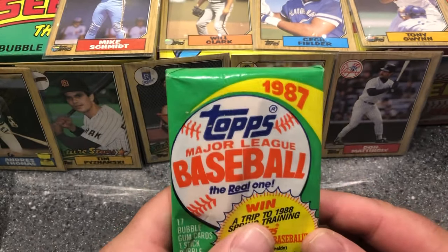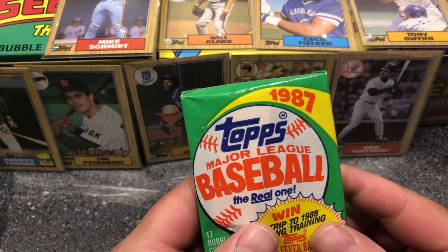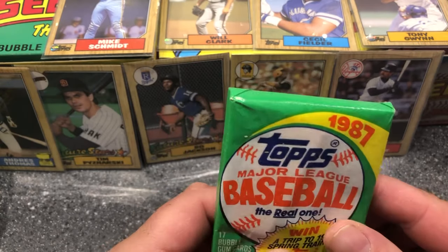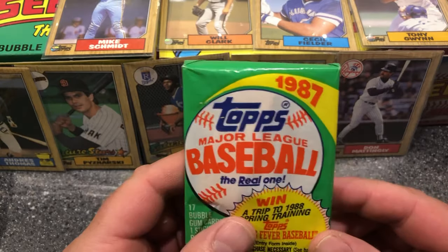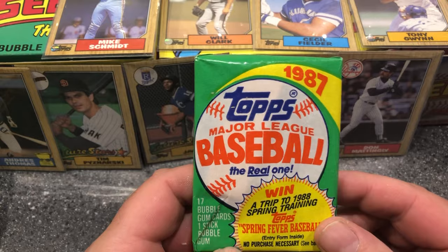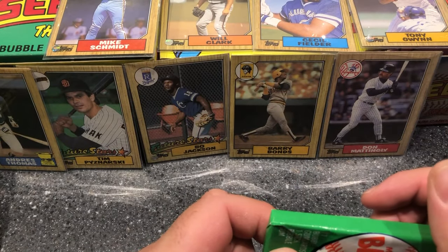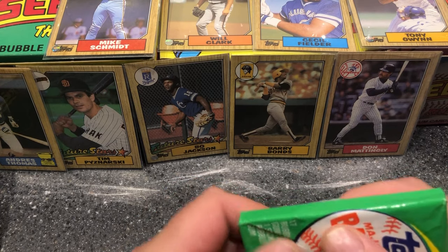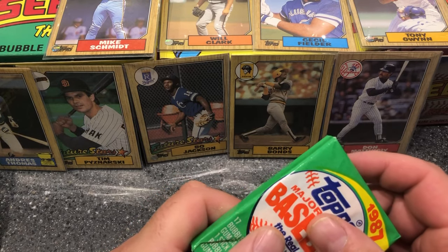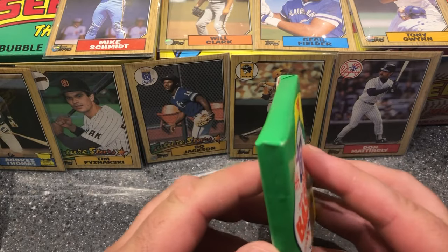Alright folks, welcome back — this is the last stack here of the '87 Tops, done in stacks of four. Down to our last stack of packs for this first box, then we'll have a whole second one to go through in the same format. I'll give you a quick view — there are some hits in the background, especially that Bo Jackson. I was very, very surprised to get that. Let's see if this last stack gives us any more surprises.